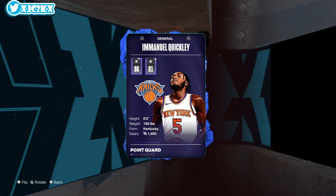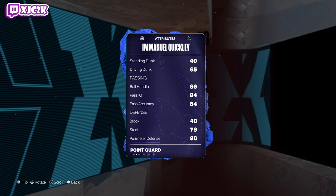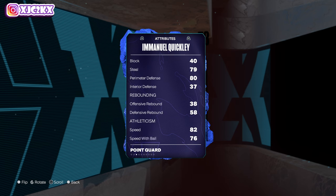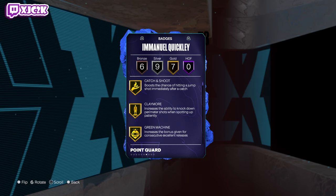So 6'2 PG, 86 offense, 81 defense, 86 driving layup, 85 three ball, 80 mid range, 82 free throw, 65 driving dunking — high enough to throw it down — and 86 ball handle, high enough to timing burst. Defensively he's not great: 79 steal, 80 perimeter, 40 block, 37 interior. He's 82 speed and acceleration, 76 speed all ways, 80 lateral quickness, with 7 golds, 9 silvers, and 6 bronzes.